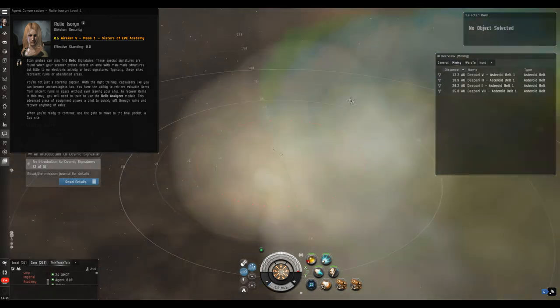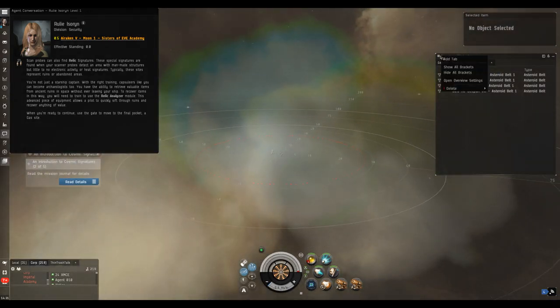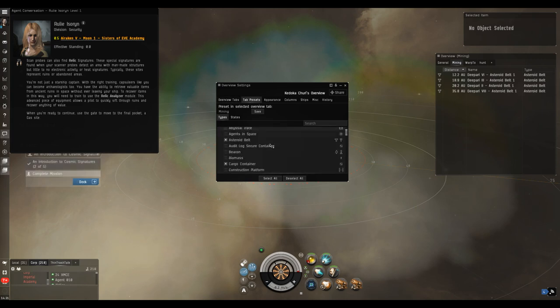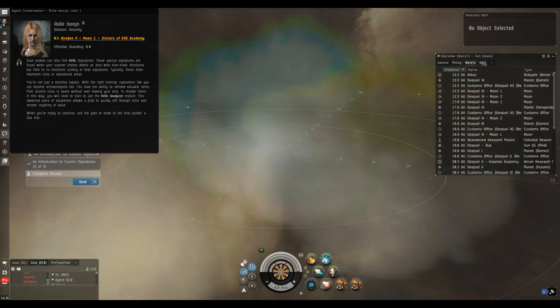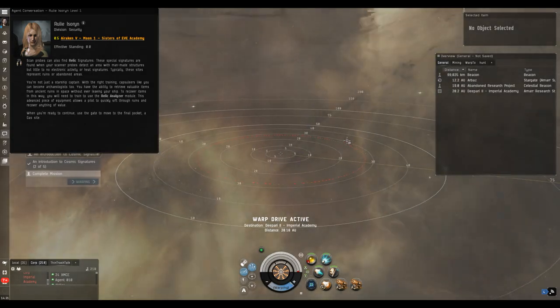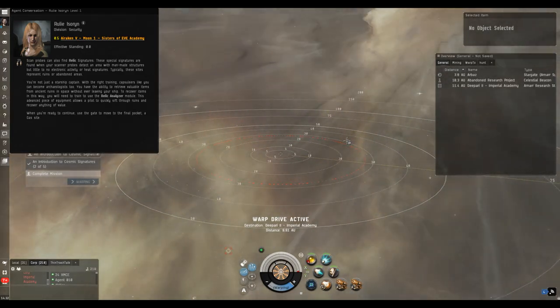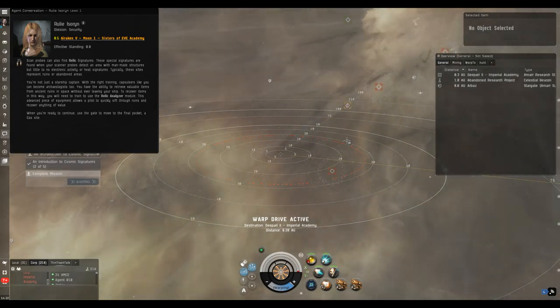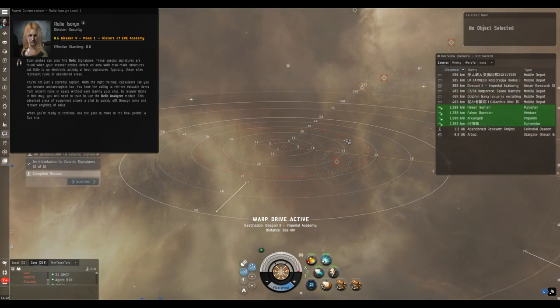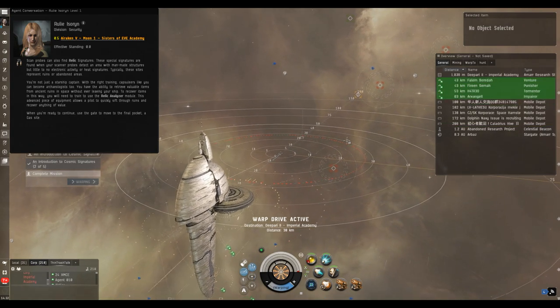Loot boxes in wormholes in particular can drop up to 70-80 million ISK, and you can get that very early on if you're willing to go there. The third and final site is the gas site. In your overview settings, make sure you have 'harvestable cloud' selected — if that's not ticked it won't show up. These particular clouds don't show up anywhere, so I'm guessing they're dummy gas clouds for the mission and not actually harvestable.